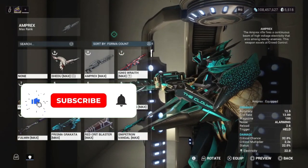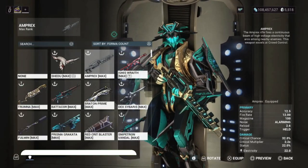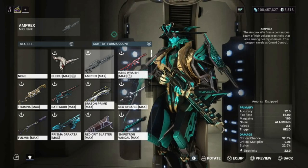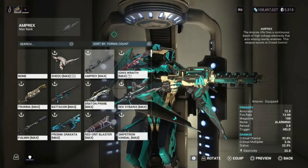Welcome back to another weapon video, and today we're going to take a look at the Amprex — this amazing beam electricity weapon with high voltage, like Volt, and it has great crowd control.